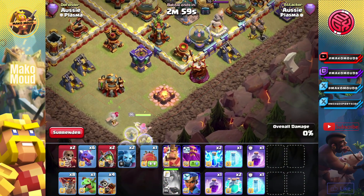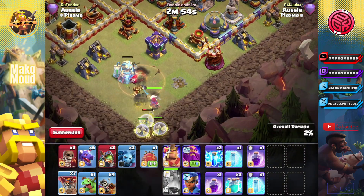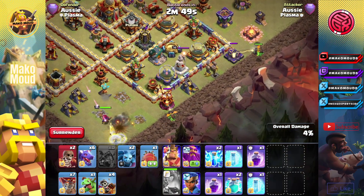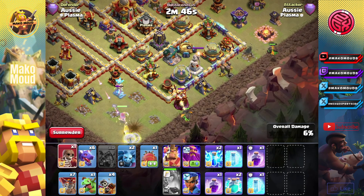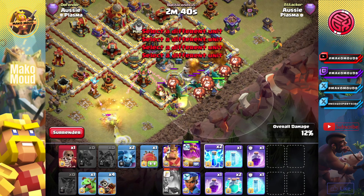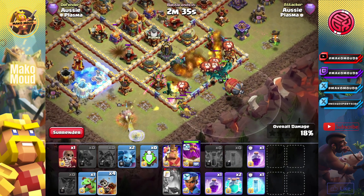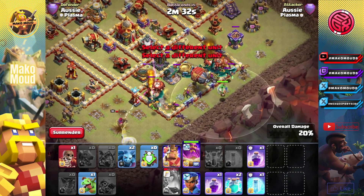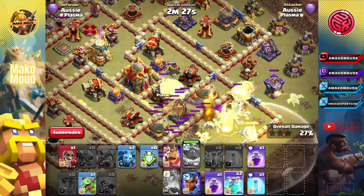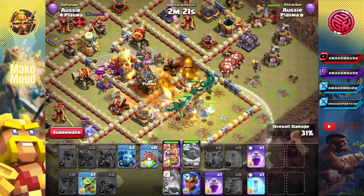I'm just going to start the queen already. Let's just put a loon. I genuinely did not know there was going to be that many traps. Baby dragon, baby dragon. Wall breaker. We can zap this. I'm going to freeze that just so the queen can stay alive. We have traps here, but that should still be fine.